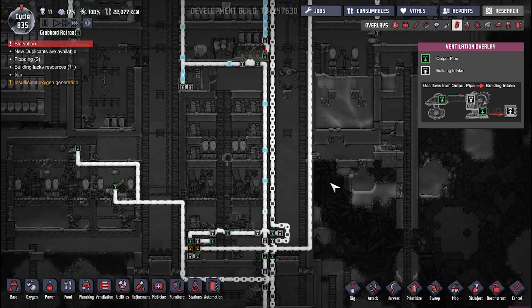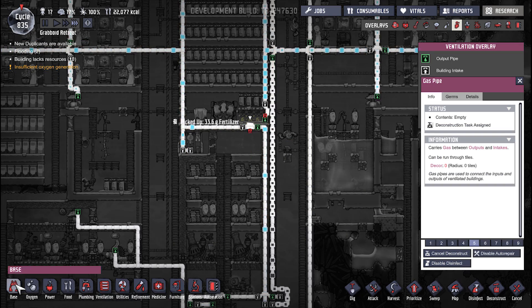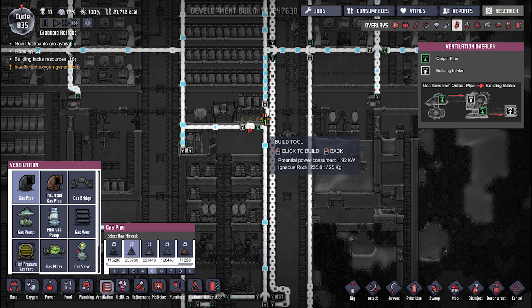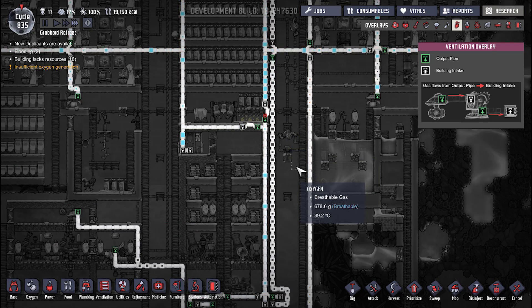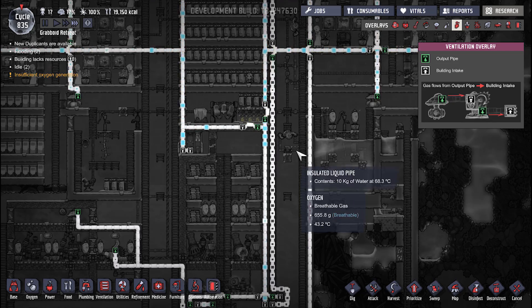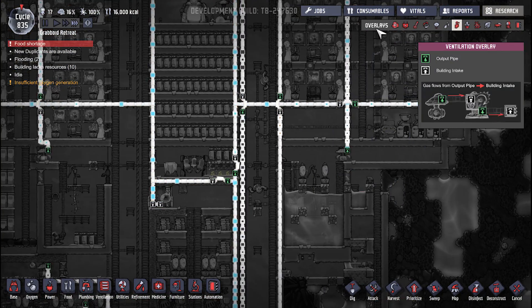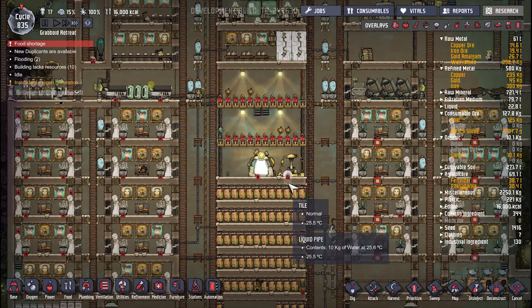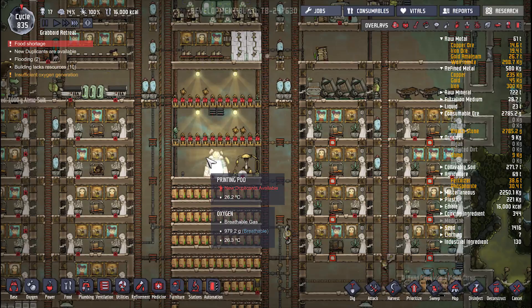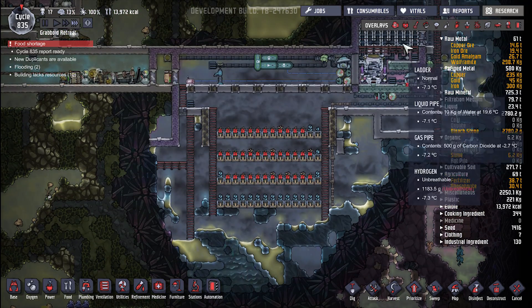They did get all of this built — they did indeed. The gas pipe right there needs to be deconstructed. That should allow more oxygen to come down here, which will mean that the vents won't be able to pressurize the base quite as well. Food shortage — see, that's what I was thinking would happen. It looked like we were building food though. Stress is actually really low in the base thankfully.